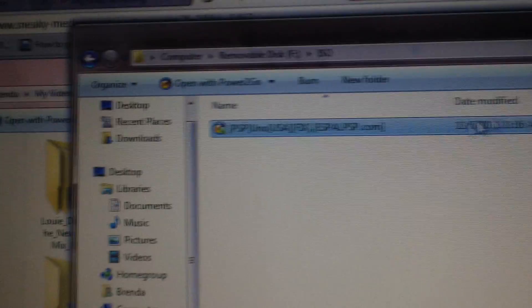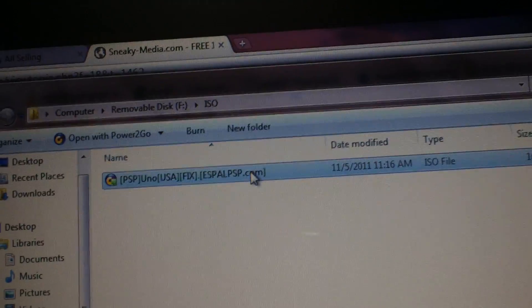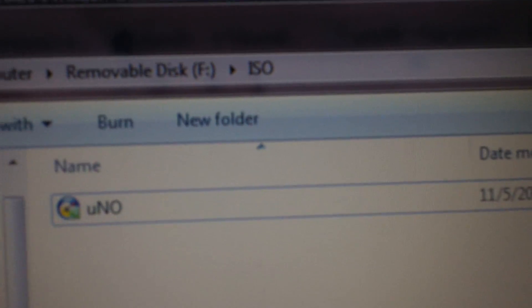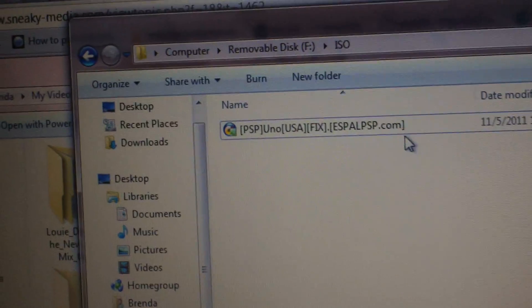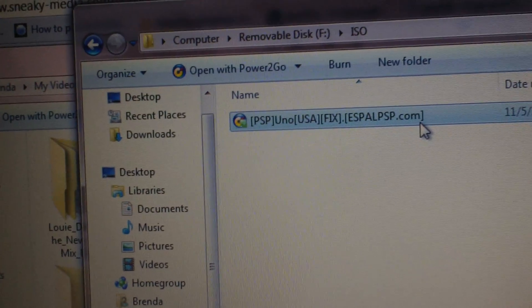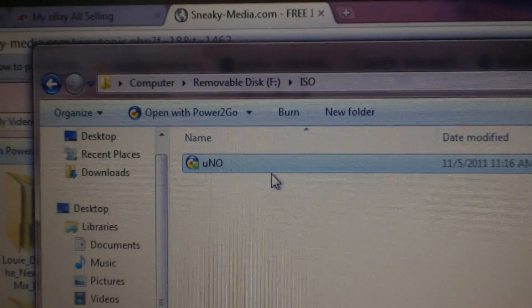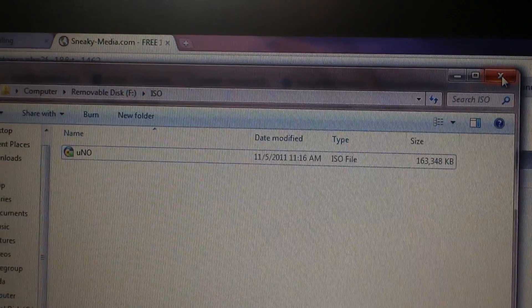Alright, there we go. Now we see the ISO is inside the ISO folder. One thing I usually do is change the names of my ISOs, because long ISO names will not work. So I'm going to change that — change it to 'Uno' and hit Enter. So now you've changed it to a shorter file name.